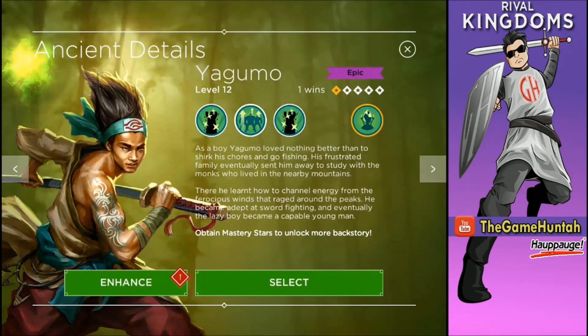What's going on everybody! This is the GameHunter channel with another episode of Rival Kingdom's Agents Overview. And today is the turn of Yegumo, one of the new Agents that's gonna be available really really soon in the game.